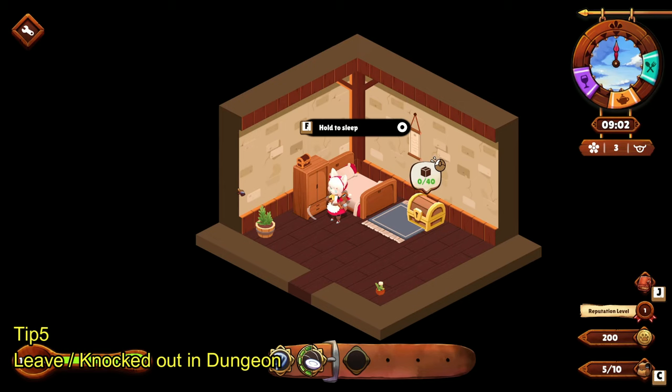One important thing I forgot to mention: once you fail the dungeon and get knocked out, your character goes back to your restaurant automatically and the day advances to the next day. The save happens automatically and will overwrite your current save. If you don't want that to happen, when you get knocked out in the dungeon, don't click on the dungeon fail screen — quit the game instead. If you restart, you can start from the previous start of that day. But once you click the dungeon fail screen and go back to your restaurant, it overrides your save.